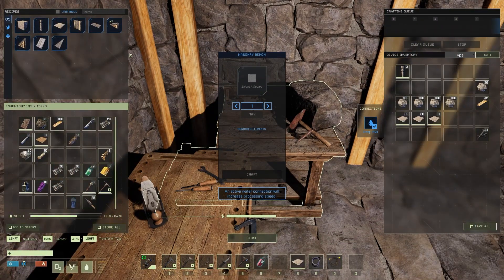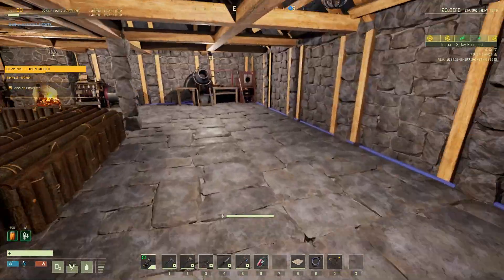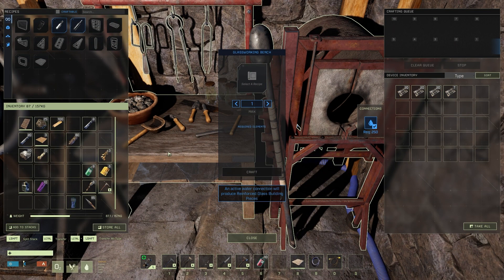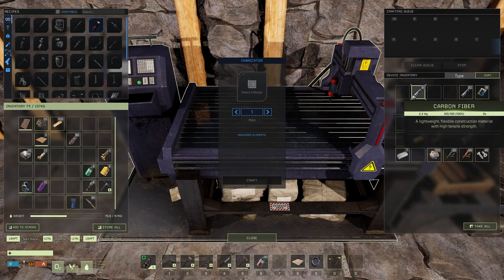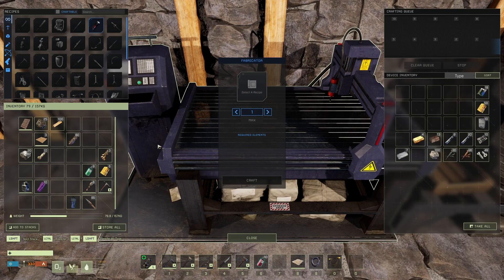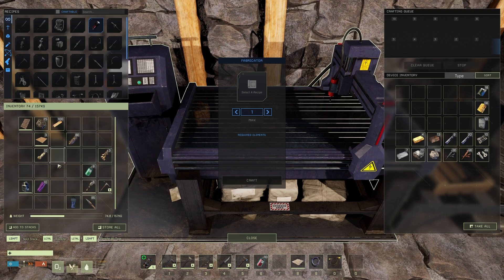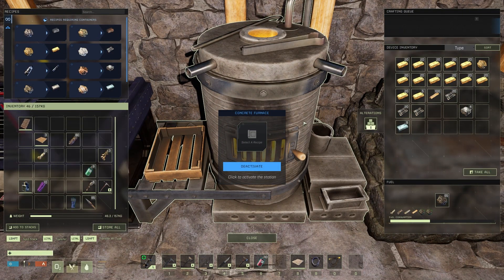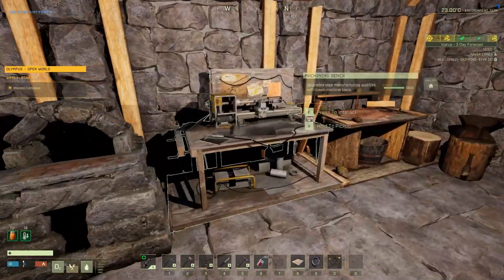Which means farming, because we now need a boatload of uprights. I'm going to put all this junk away — I've got a lot of junk on me. We need to go iron farming for the glass. I'm doing pretty good on carbon. No, let's put the aluminum back. I'm definitely out of that. I've got a little bit of copper left, but we'll need more.